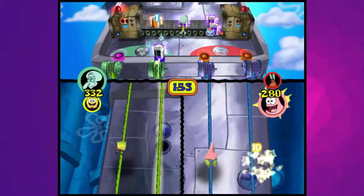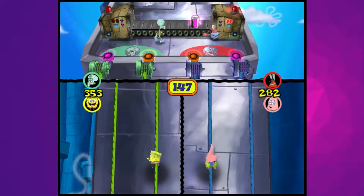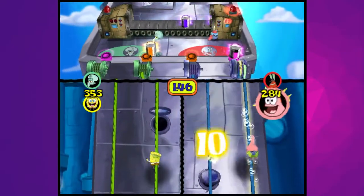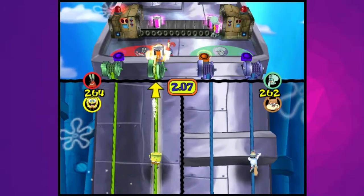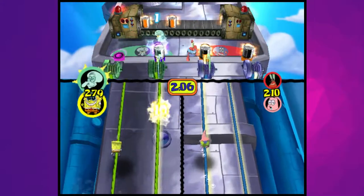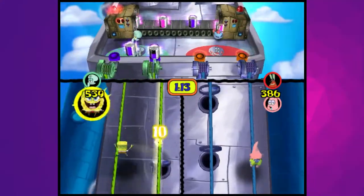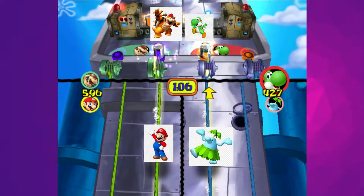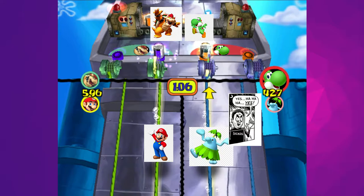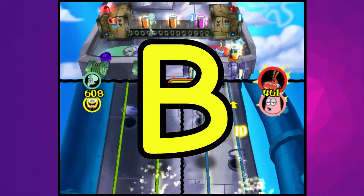Rope Burn is an asymmetrical 2v2 minigame done nicely. The battery player does rely more on RNG than the rope climbing player, but it all comes together fine enough that I don't have major gameplay concerns. The problem is that it doesn't really feel like it belongs in the SpongeBob universe. There are other auditions that don't match the SpongeBob aesthetic — like Charge, The Bouncers, Rubble Rabble — but none feel as jarring and out of place as Rope Burn. Remove the SpongeBob characters and it could fit right into Mario Party 8 or something. It plays fine, so I'll put it in the dead center of B tier.